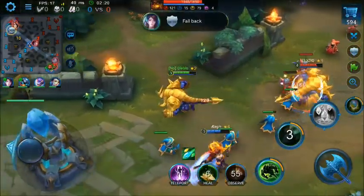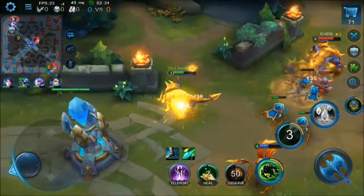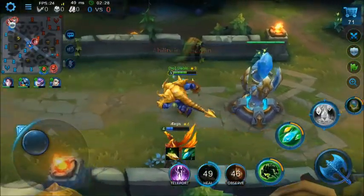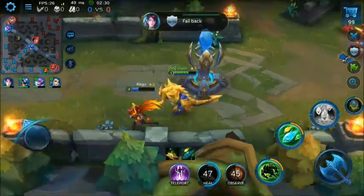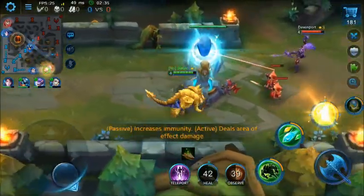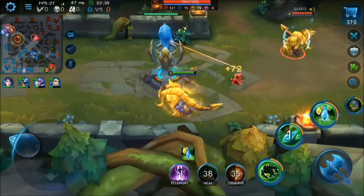All of Rockman's skills are AoE. The enemy Rockman is already level 4, so I need to maintain some distance too — his ultimate really hurts. I'm also level 4 now.